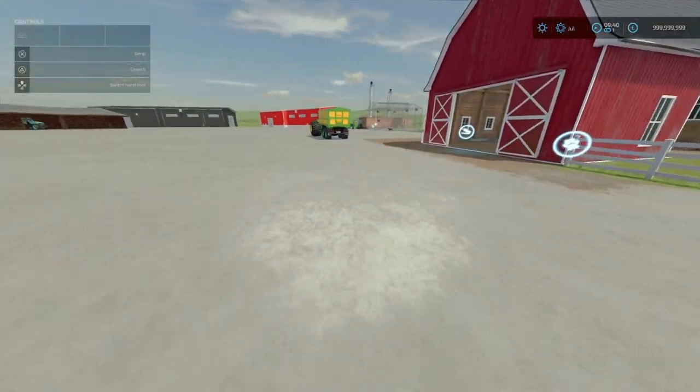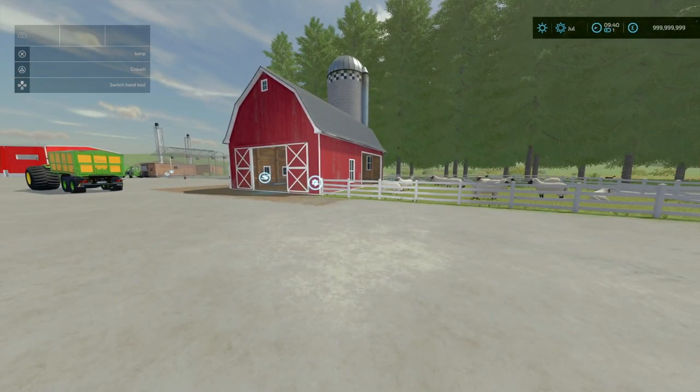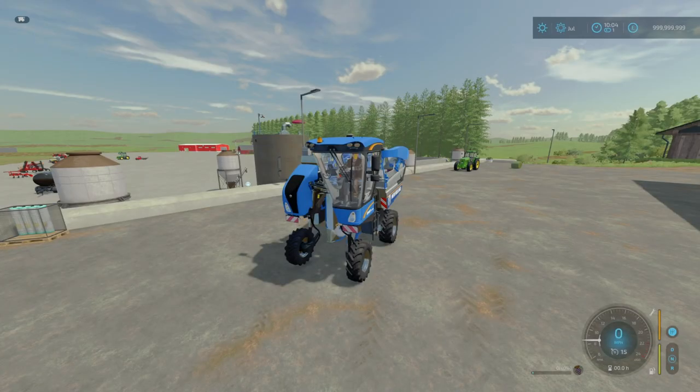That concludes all of our placeables for the day. We're now on to our vehicle mods. To start off, we've got the Broad 1970L Animated by Just Farming. It is 13.67 megabytes to download. Slot count is 19 slots for console.